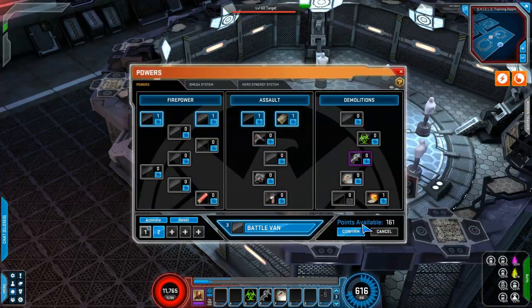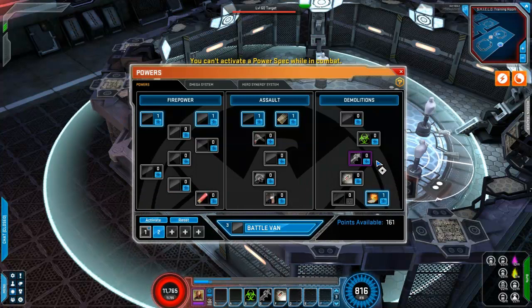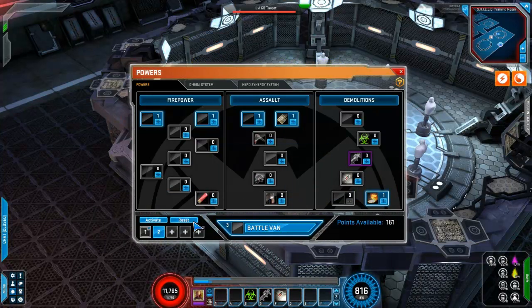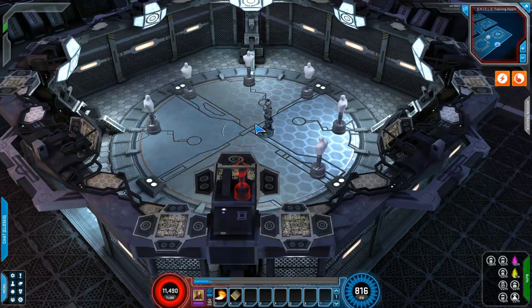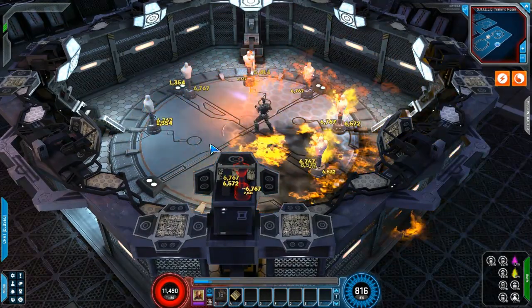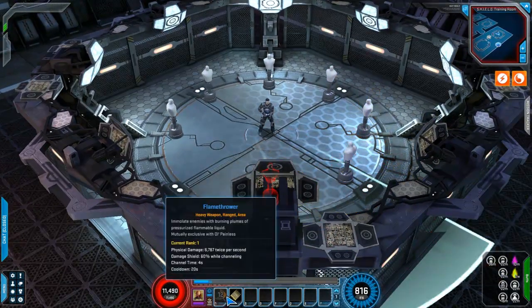I'm just going to put one point in Flamethrower and activate it. The Flamethrower is also a heavy weapon — 20-second cooldown, channel 4 seconds, 60% damage shield while channeling, physical damage twice per second. The animation for the Flamethrower isn't there just yet, but there's your Flamethrower as it does massive damage to the enemies around you.